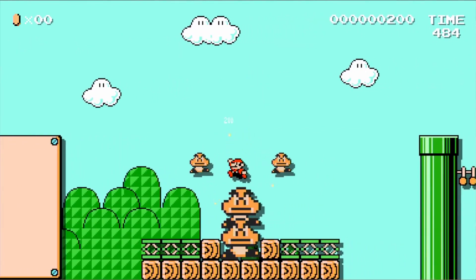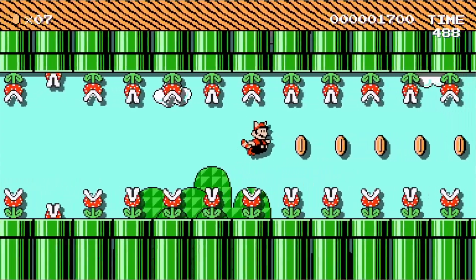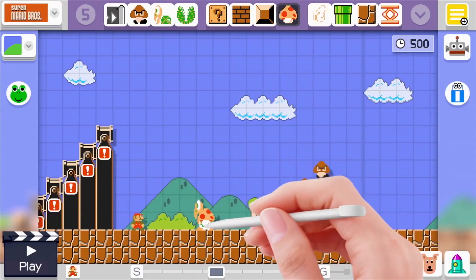The 8 and 16-bit installments are brought back in higher definition, which gives them a more vibrant look compared to their original releases. Right from the beginning, players are given a crash course in level design, Mario-style.